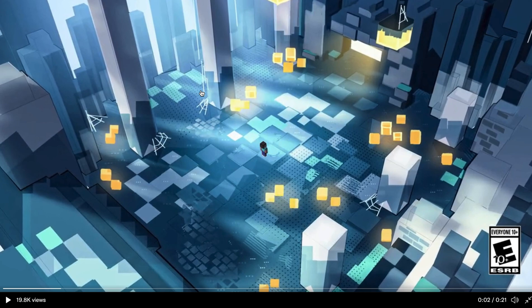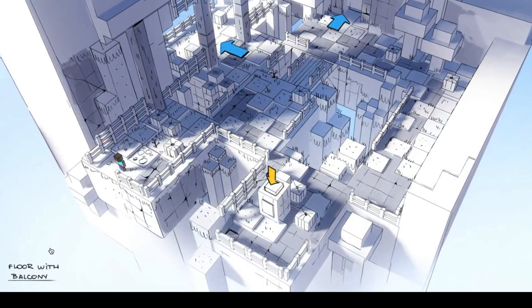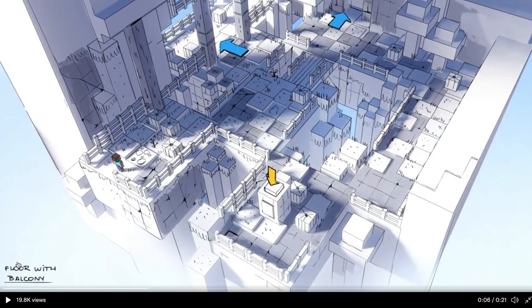Destroying some of the spider spawners. Up next we have this — maybe it's called a floor with a balcony — and this is sort of maybe like a puzzle area where you have to go to the different areas and defeat some waves of mobs until you can progress on.